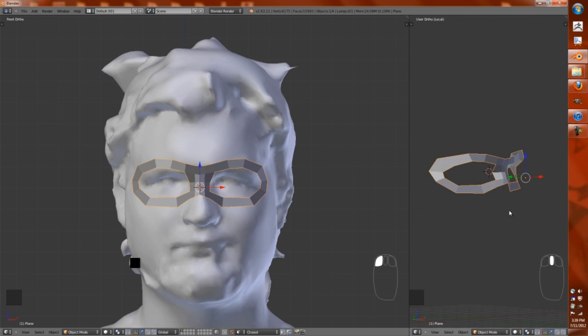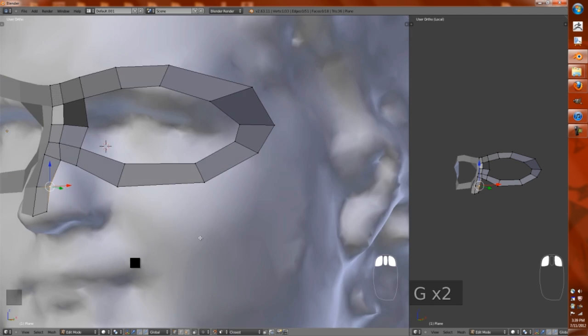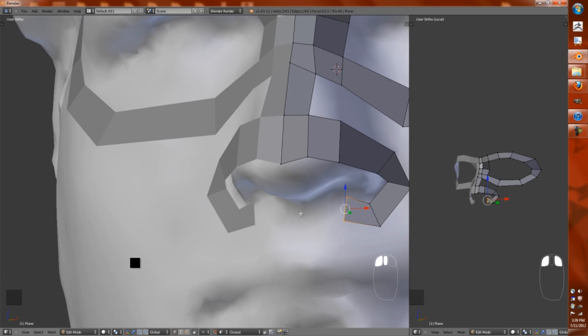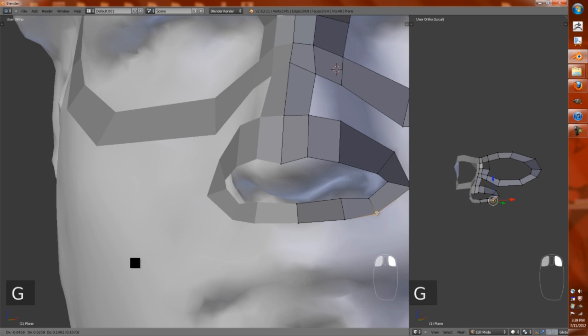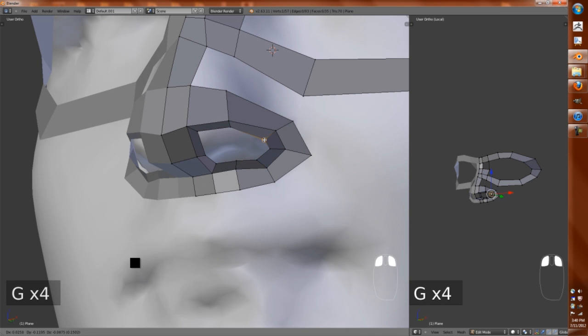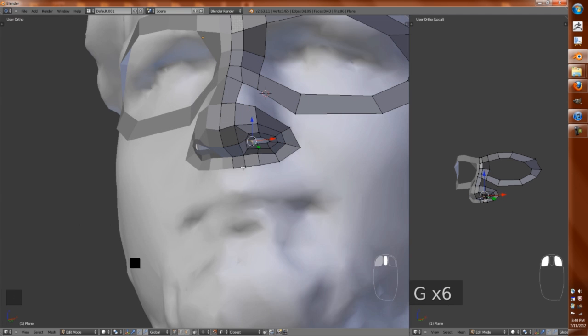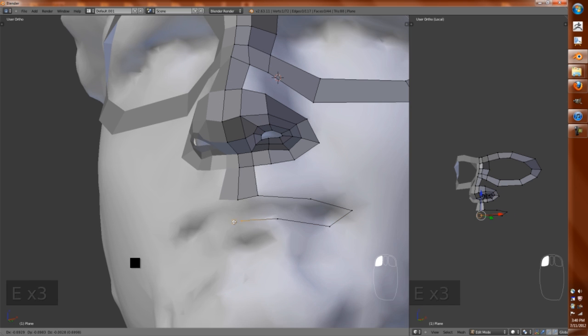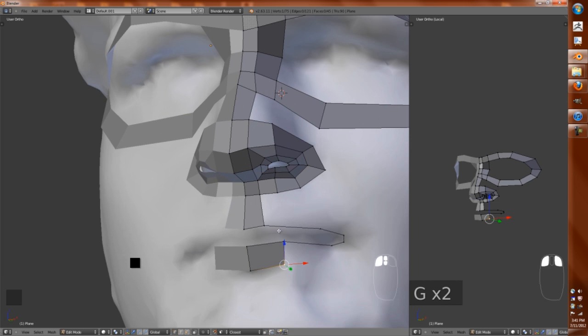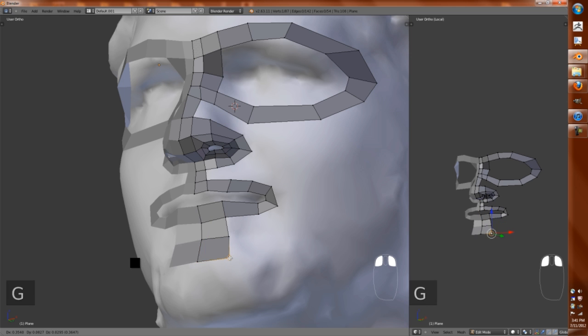Basically, this video is just going to follow a section of me doing retopology. I tried to use the surface snapping add-on, but it wasn't working on my system. Whenever it comes to faces, I know the topology here probably isn't the best, but the real goal is just to get the face built as quickly as possible while still having the geometry there for the mouth open, the nose loop, and the nose loop going around the mouth.